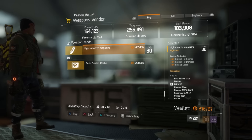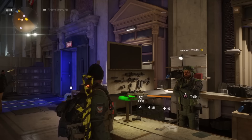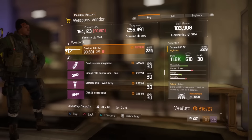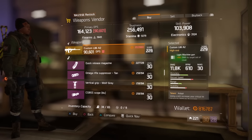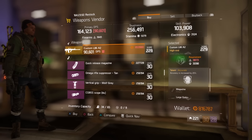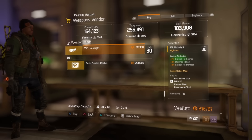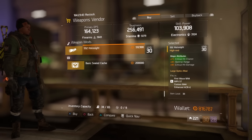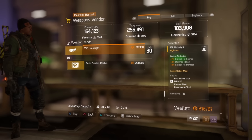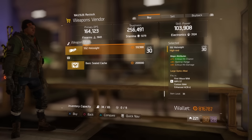At the first base vendor, there's a Custom L86 A2 with 16% damage to enemies out of cover, Adept, Fierce, and Accurate — pass, garbage. There's also a 552 Hollow Sight with 7% critical hit chance, 4% optimal range, and 4% critical hit damage. For larger optics on ARs, increasing range with crit chance and damage isn't bad depending on your build.